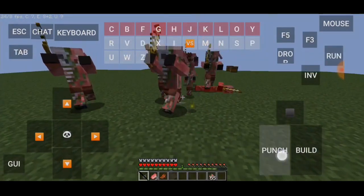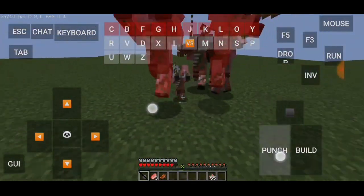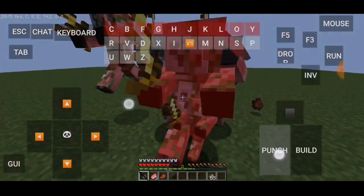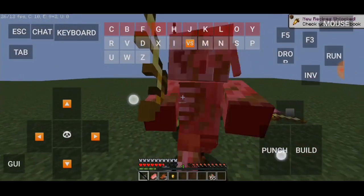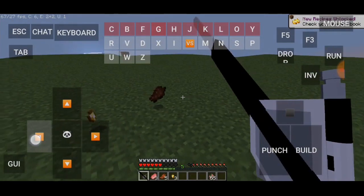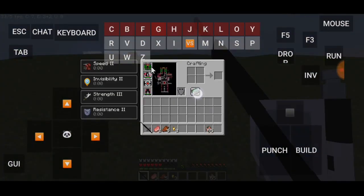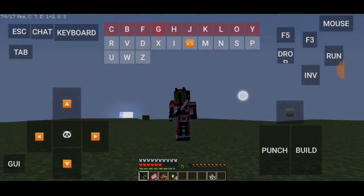Kita diserang banyak tapi darah kita nggak banyak berkurang karena kita punya heal yang lebih tinggi. Kita nggak ada skill khusus yang bisa digunakan. DMG sangat sedikit. Ada buff: Instability, kekuatan nambah level 3, dan juga tahan di level 2. Sudah kayak Kamen Rider beneran!